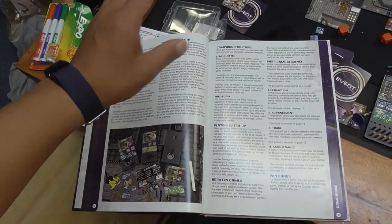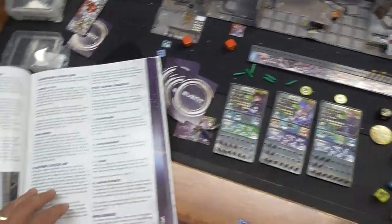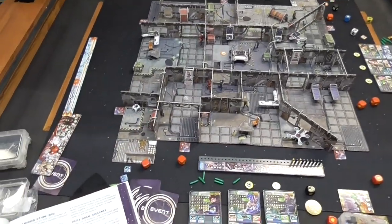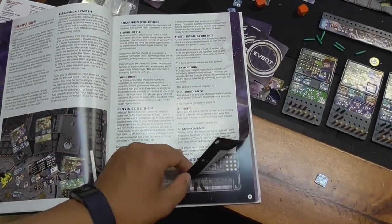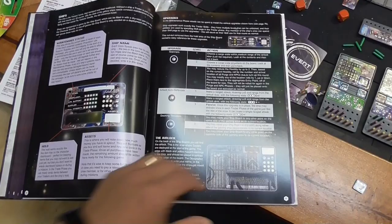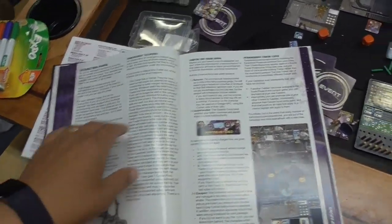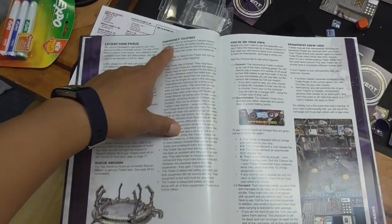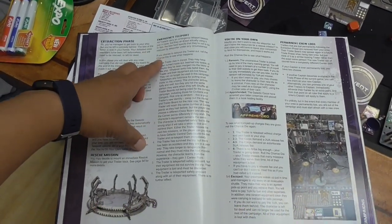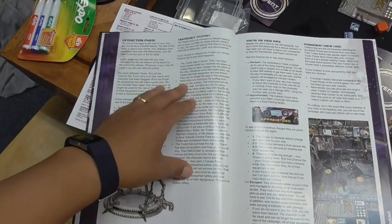The campaign mode is really at the heart of this game — I think it's the most fun rather than one-off scenarios, because you can advance and level up your characters. Once a scenario is finished, there is a post-game sequence. First is the extraction phase, where you decide what to do with anyone left behind. For example, if Ariana was knocked out, you can choose to do a rescue mission. You can also do an emergency teleport, but there are lots of bad things that can happen — you're literally rolling the dice.